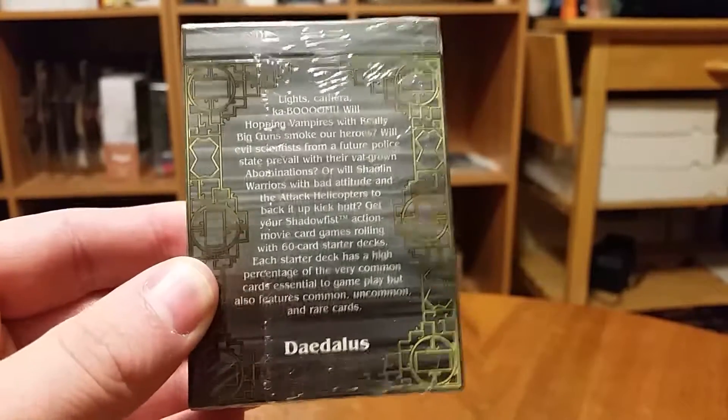There we go. It's kind of strange that it's up front. So here's an overview card, kind of like a quick play type card. And then here's the actual rule book itself.